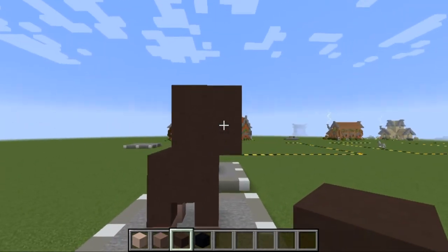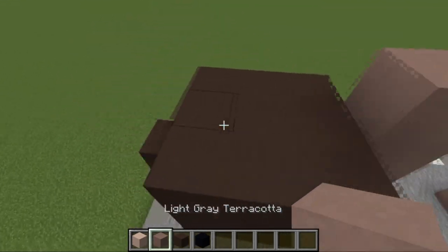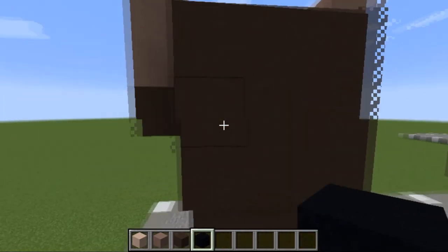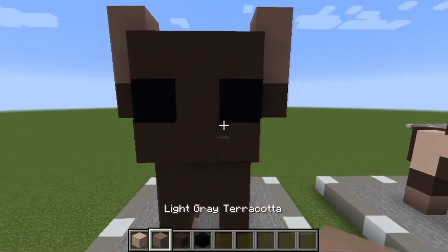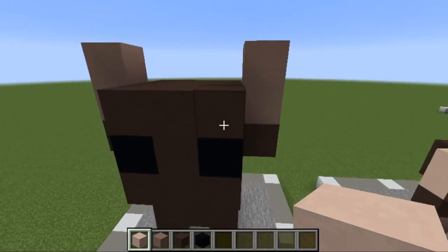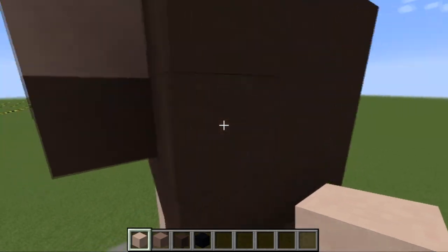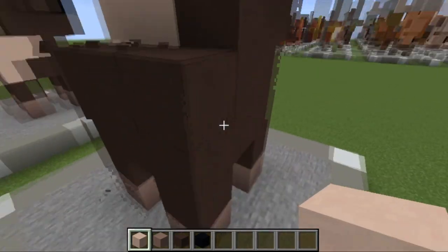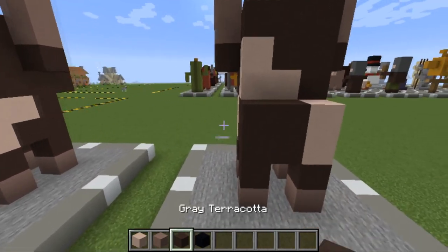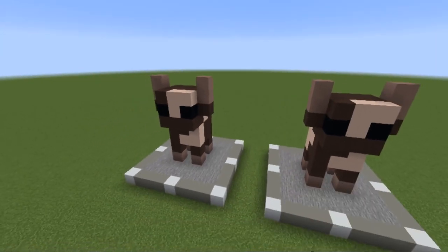Place gray terracotta there and here, two light grays on top of that, just like so. Then the black concrete goes in the middle, just like this. Then it's up to you where you want to place the white terracotta — I'm placing it just there, a bit down here, three there and three there. That looks perfectly fine. The last thing to do is literally just add a tail to the back, and that there ladies and gentlemen is the cow done and dusted.